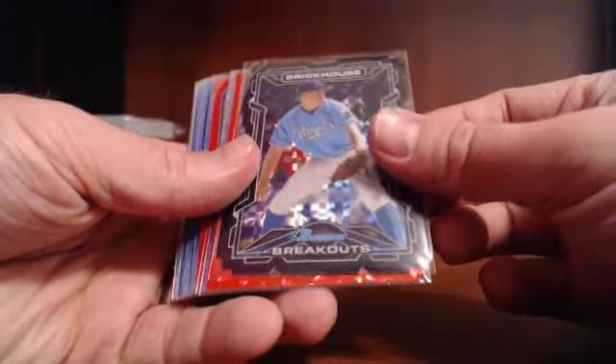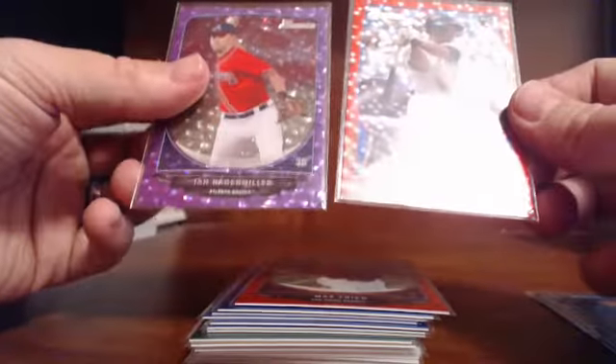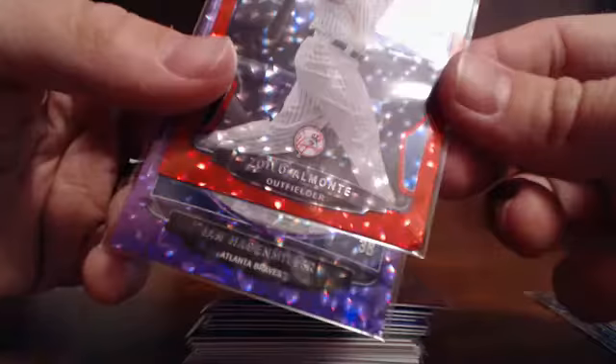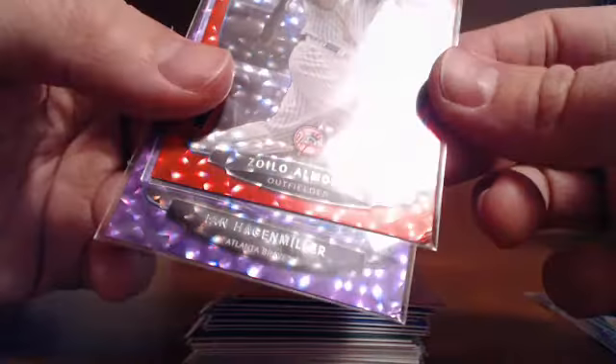We hit a brick house die cut on 99. The ice slot hit 2 — a purple and a red — but they were both damaged. Both corners are dinged. You might want to send those back in and see if you can get them replaced.